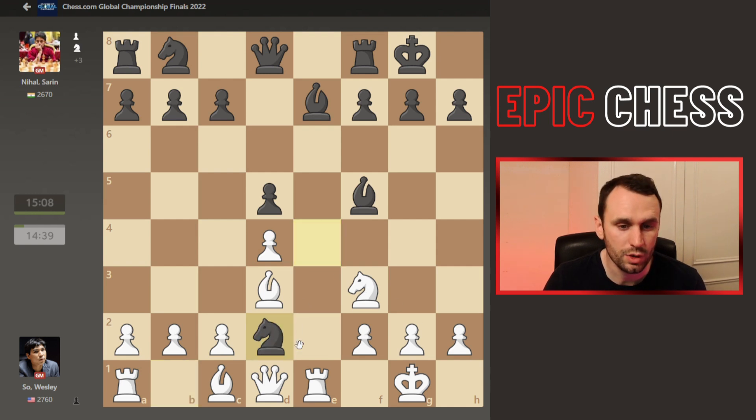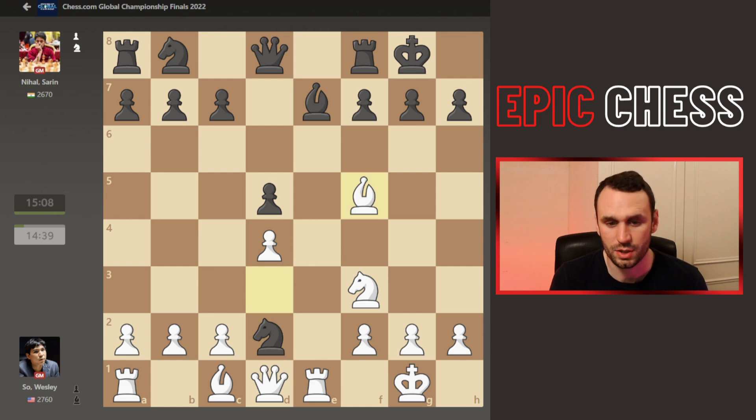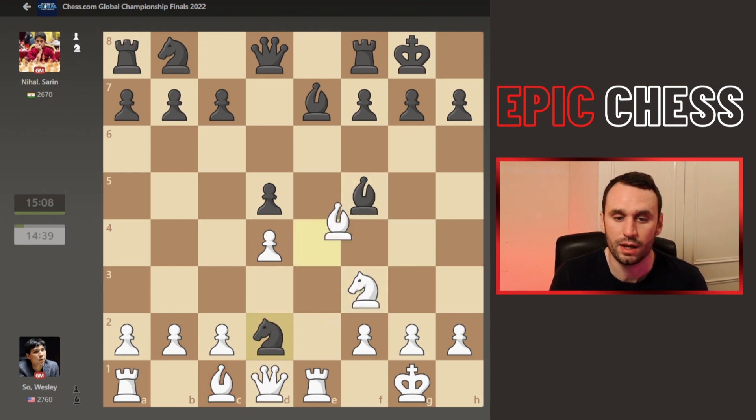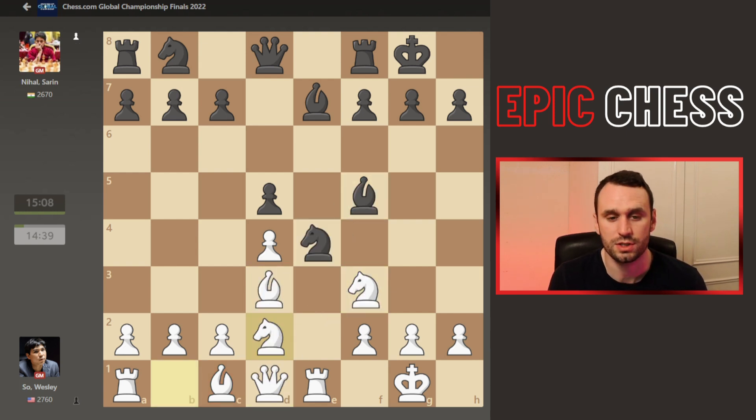What do you want to do with it? If you capture on D2, this isn't good, because White can take this Bishop here. Say takes here — check, Queen recaptures, best way to play. And White's just a little bit better because they've picked up the Bishop pair here and a small lead in development. It's those kind of micro advantages that can lead to big advantages later in the game.